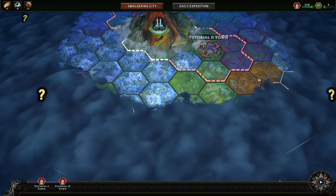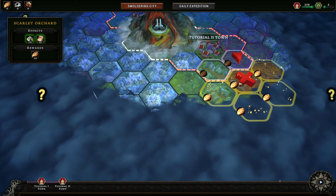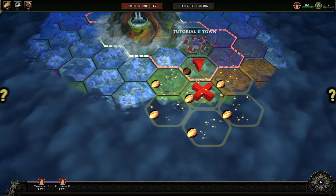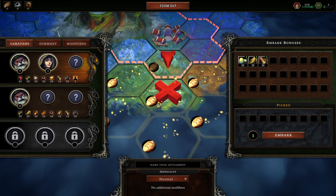Let's push down this way — we could have a trade route there. We've got royal woodland and scarlet orchard, and it looks like we get slightly more reward going in the royal woodland. Let's click into that.